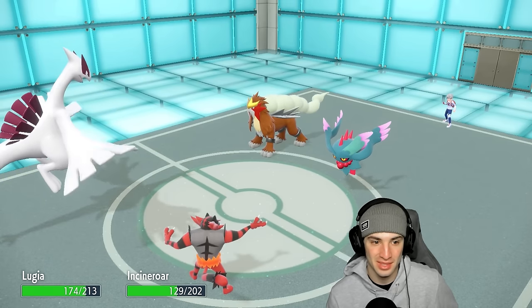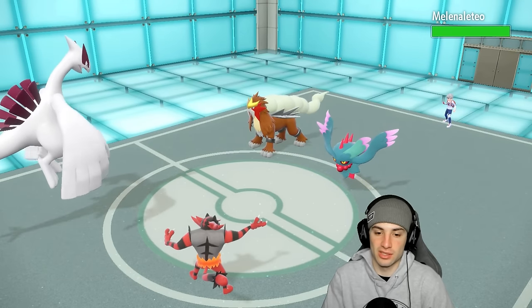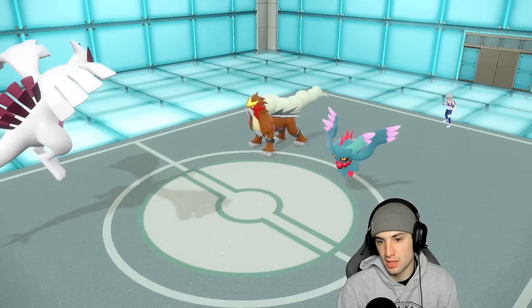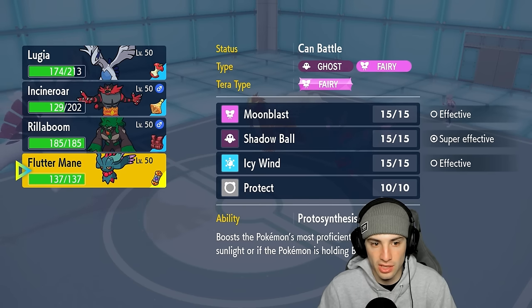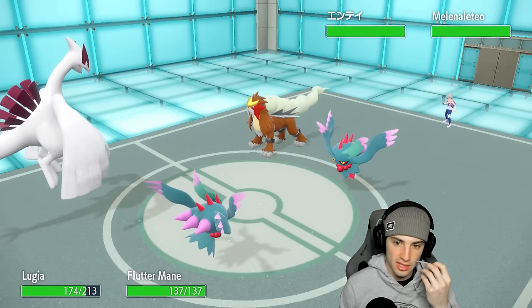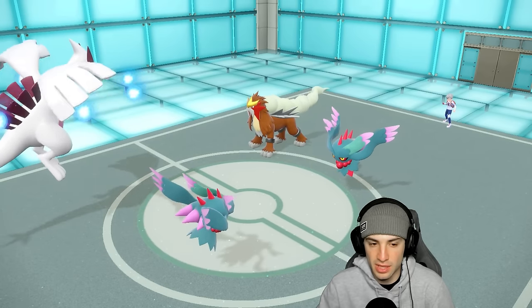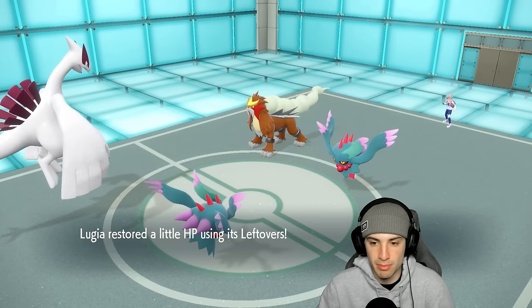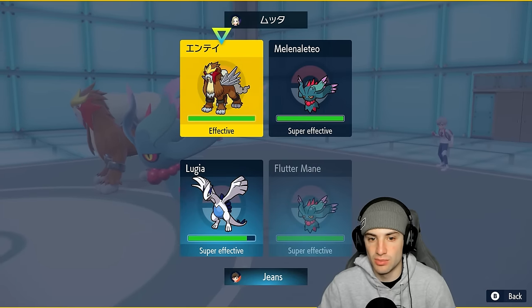Snarl is really annoying — I wish we had brought Earth Power at this point. Parting Shot flies and drops Fluttermane's attack and special attack stats, which is great. Incineroar swaps back out. I could throw Earth Powers but could also go into Booster Energy Fluttermane, boosting speed on the field. I'm going to Tera Ground and go for Earth Power because we need to get rid of this Entei — it's just throwing out Snarls. Leftovers give a little HP back.